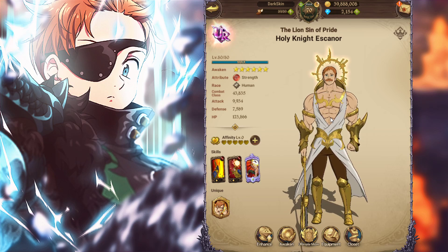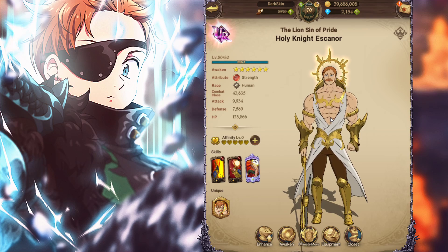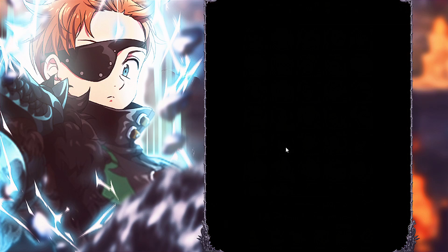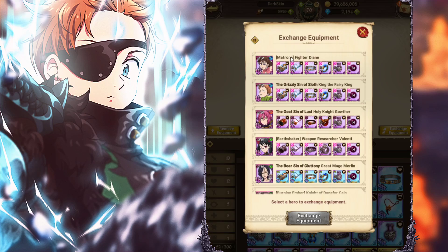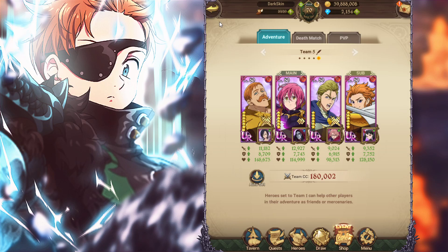Red Escanor is also used in red demon, crimson demon, and crimson demon hell — you'll be running mono red in crimson demon hell. You can also use him as a farmer. I've actually been using a team with him to farm whatever I need to do. It's not the best farming team but I don't like moving my gear around since I have gear on a lot of different units.